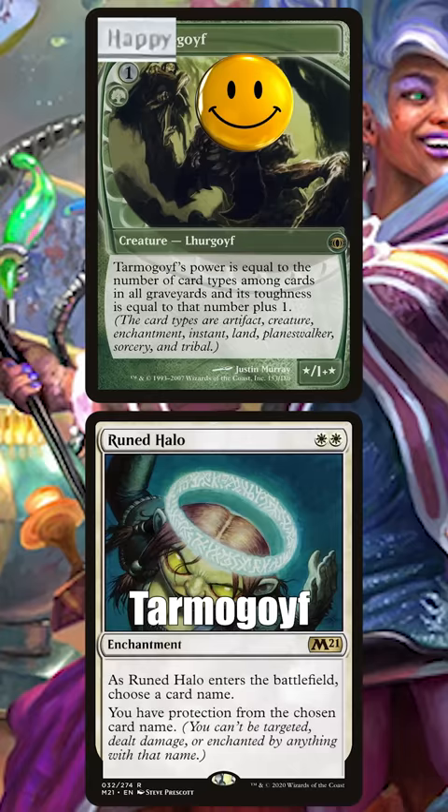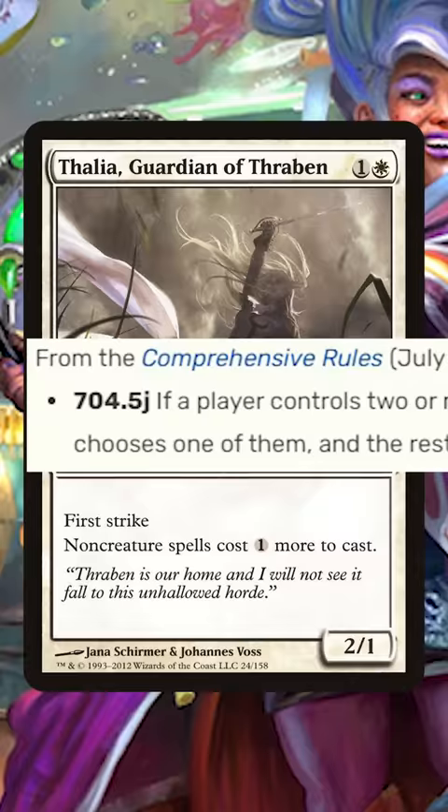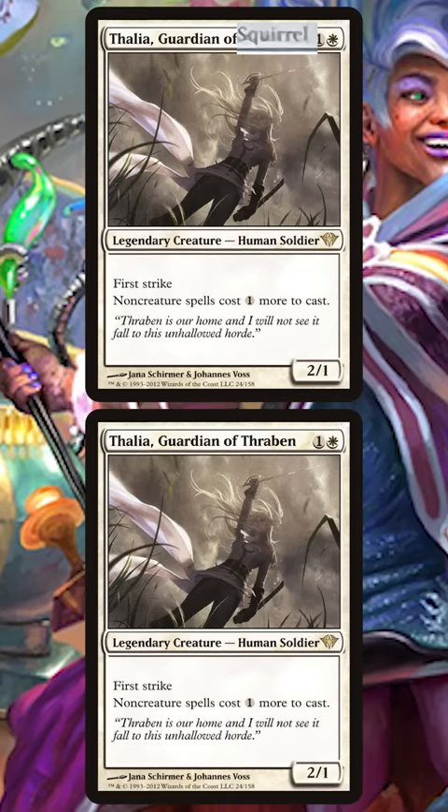But stickers can do more than just protect you from hate cards. They can also let you keep multiples of the same legend on the battlefield. The legend rule says that you can only have one legendary permanent with the same name on the battlefield, which means you can play a Thalia Guardian of Thraben, use a sticker to make it a Thalia Guardian of Squirrels, and then play a second Thalia without losing it to the legend rule because the two cards will technically have different names.